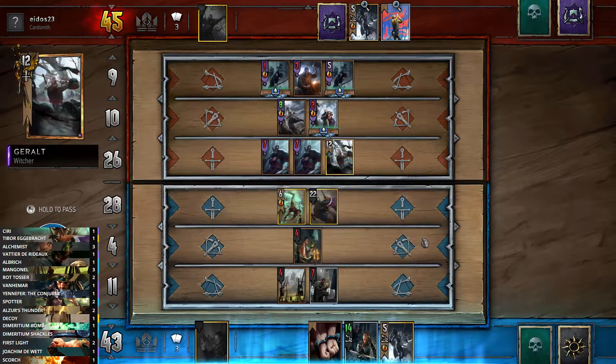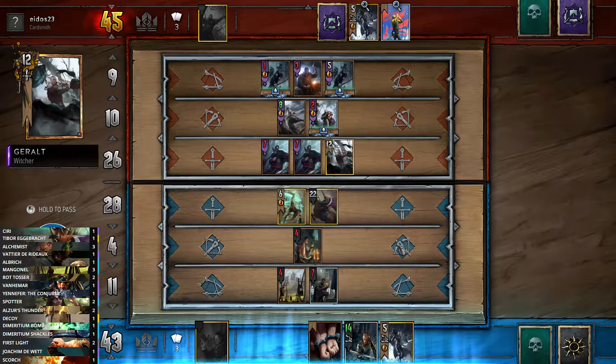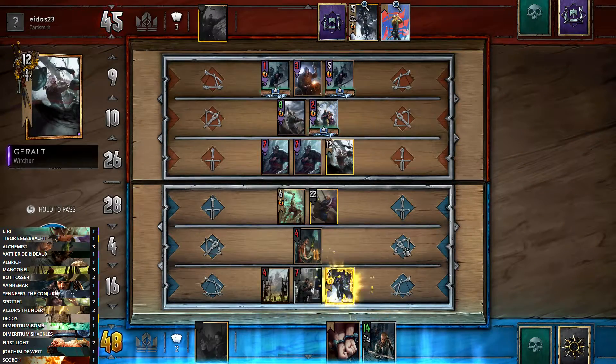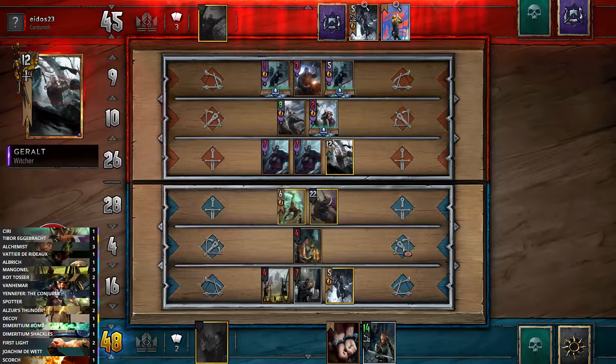This would have been a good Yennefer round. The thing is, the more rounds that go on the less value you get out of Yennefer. What I might actually do is play her now — otherwise what's the point? We haven't really utilized her and possibly should have played her a little bit earlier. I'm hoping this forces his pass though — if I were him I might play Commander's Horn just because it's worth 15 now, whereas later it may not be worth as much.